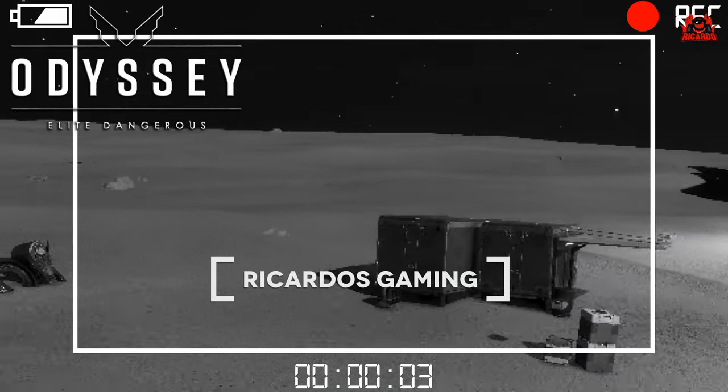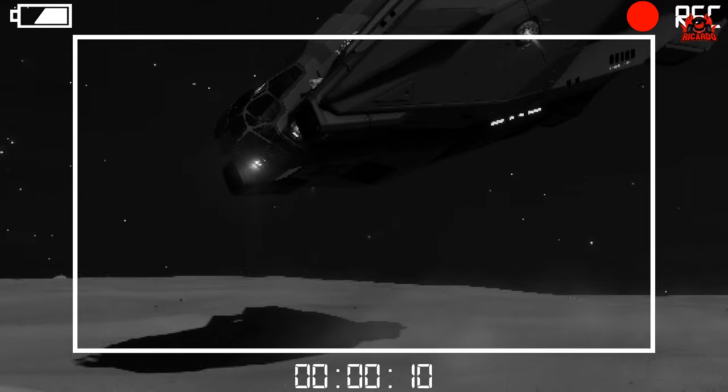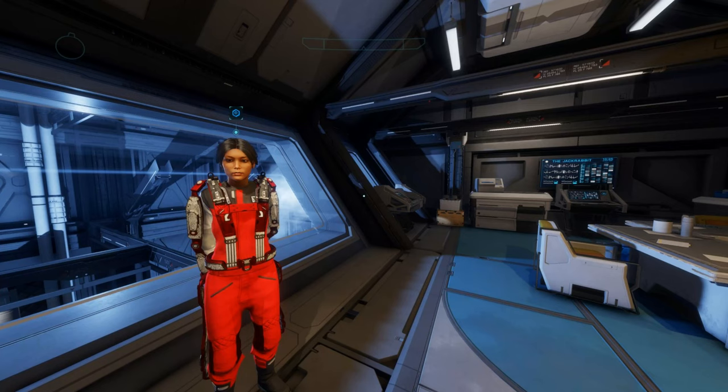Hello, it's Ricardo, and welcome back to Elite Dangerous Odyssey. There's a new material and substance out there to go and find - it's called Push. But how exactly do you find it? Well, let's find out.